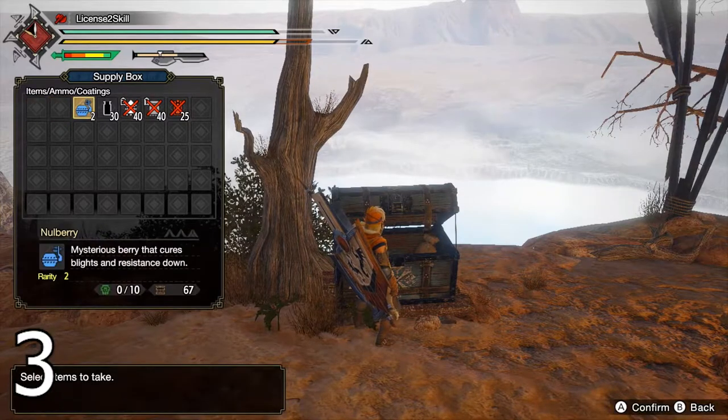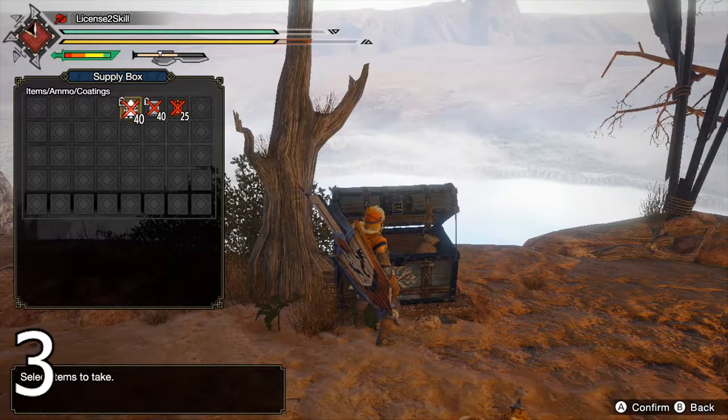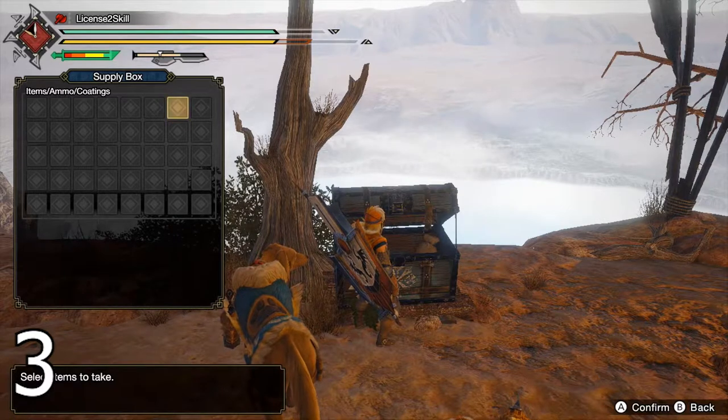Take everything from the quest box — it's free, especially ammo. It's expensive in the early game and you might need it later.